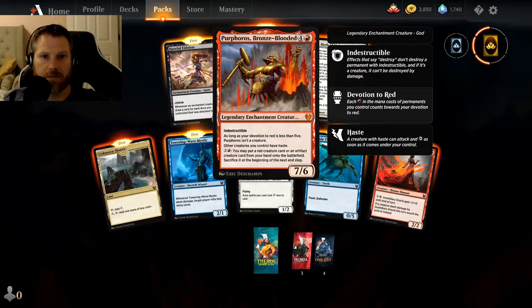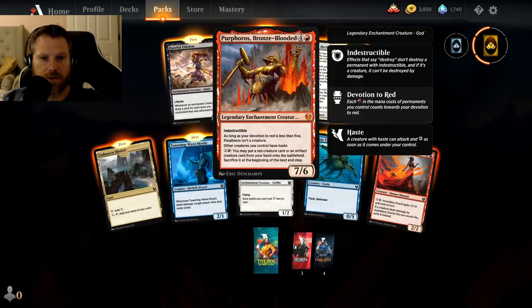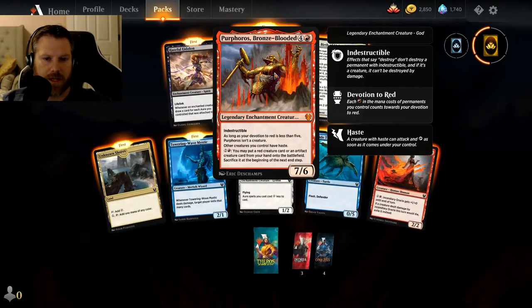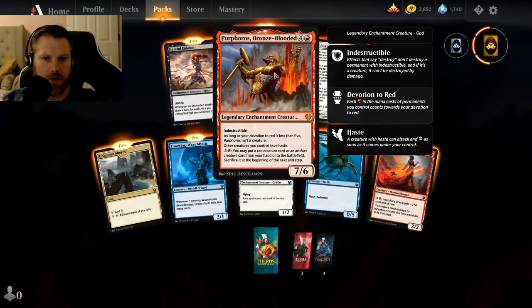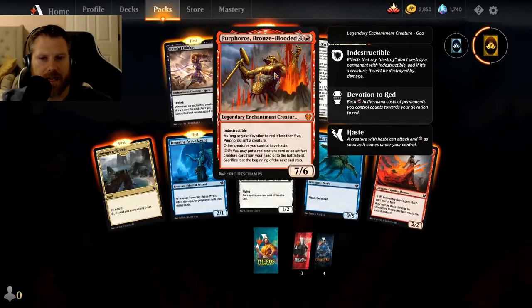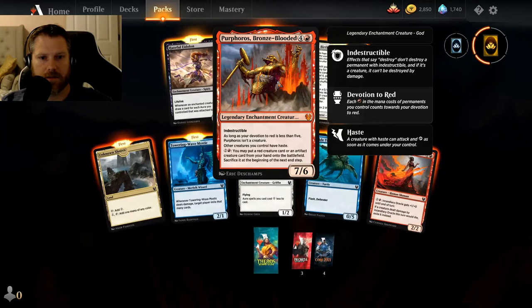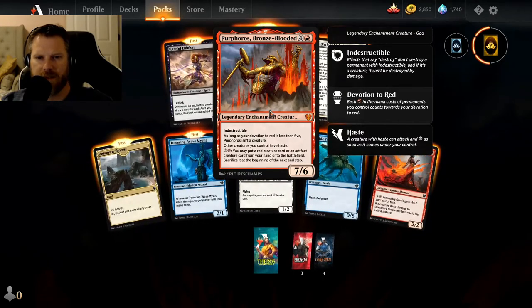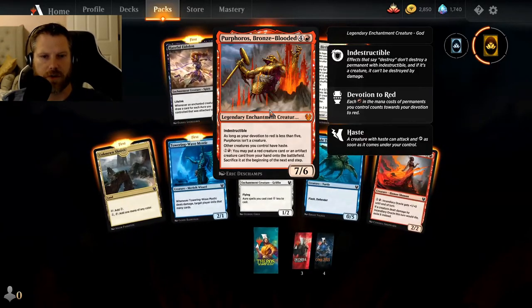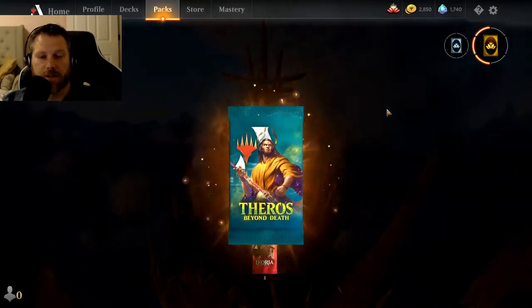Purphoros, the Bronze-Blooded — okay, indestructible, another mythic, that's two. As long as your devotion to red is less than five, Purphoros isn't a creature. Other creatures you control have haste. You may put a red creature card or an artifact creature card from your hand onto the battlefield — sacrifice it at the beginning of the next end step. So you drop them, they all attack — it's almost like Sneak Attack. Cool, I love that. So that's two mythics, pretty good so far.